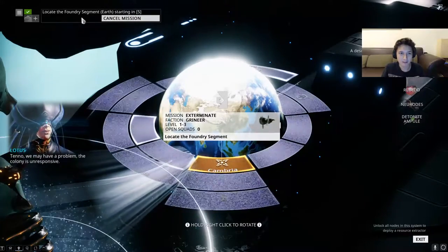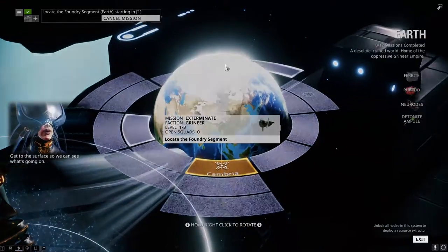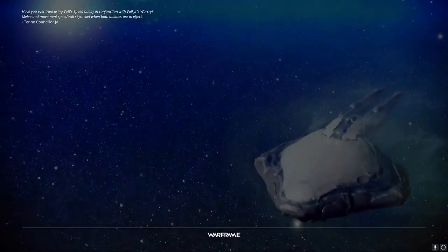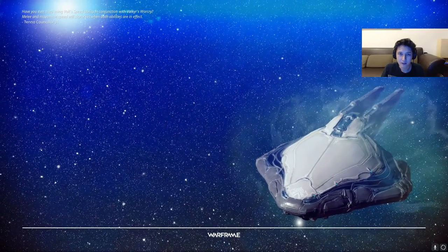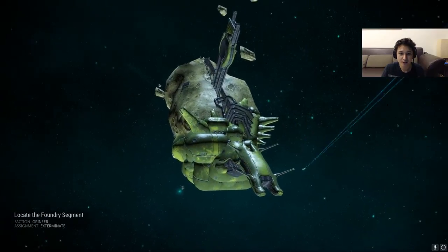Locating the Foundry Segment. The Foundry is basically the part of your ship where you craft everything. Let's get that segment and see what happens.